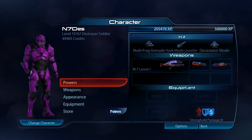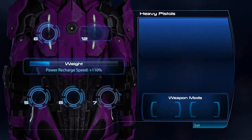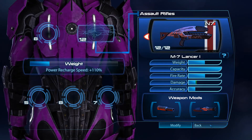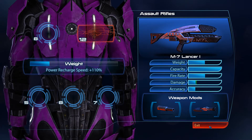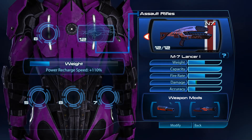But the most important bit of news here is that I finally got it — the M7 Lancer. After quite a while of complaining about not having this weapon, I finally got it out of one of the packages. This thing is extraordinary. Its stats may or may not look that impressive, but I assure you it is fantastic.